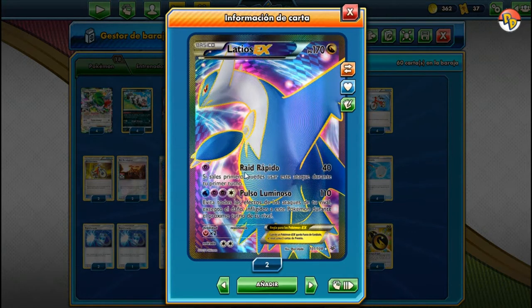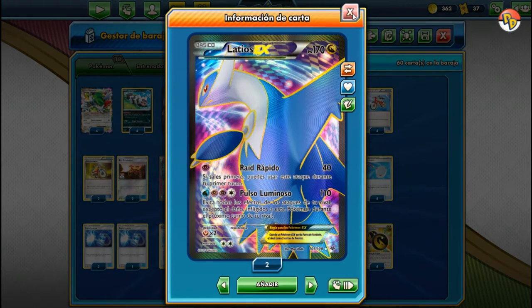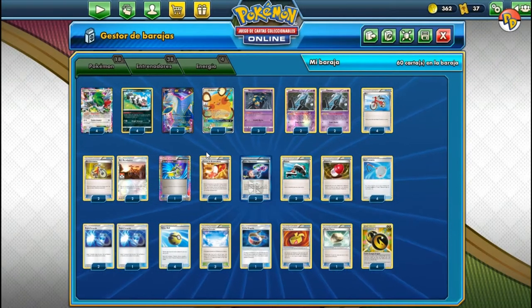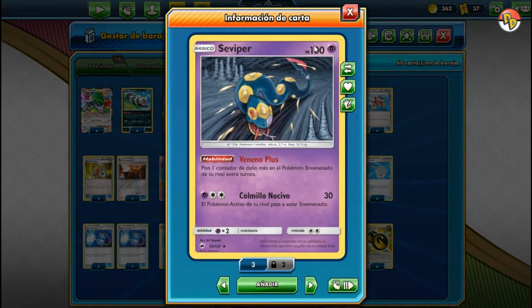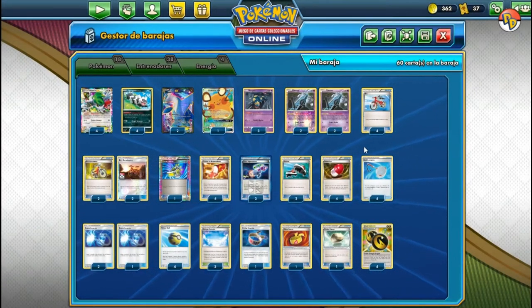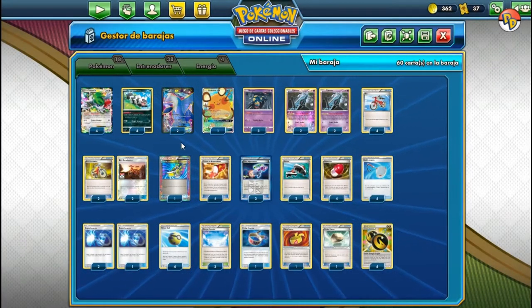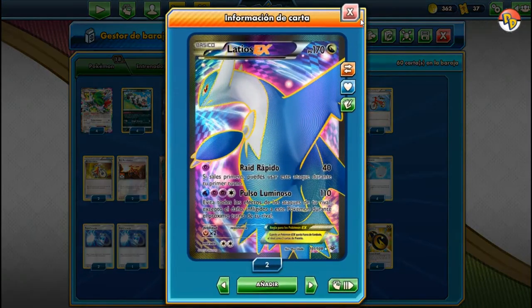Vamos con dos Latios X que tienen el ataque Raid Rápido, y con esto podemos atacar durante el primer turno y pega 40 de daño. Es poquito, pero si nos toca contra cualquier baraja que ocupe básicos normales que estén sobre 100 o quizás menos de 150, se puede fácilmente noquear casi cualquier cosa. Hasta algunos GX también, como el Tapu Lele y esas cosas así también se pueden noquear con el Latios.